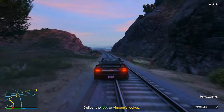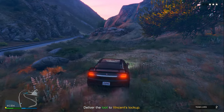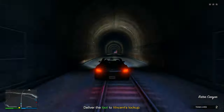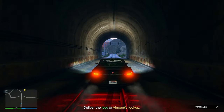Once you get to this point, you'll see your map stops flashing. Once your map stops flashing blue, turn around and head into this tunnel. Once you're inside the tunnel, simply stay here until you fully lose the cops. Literally 30 seconds to a minute later, you should have lost the cops completely.